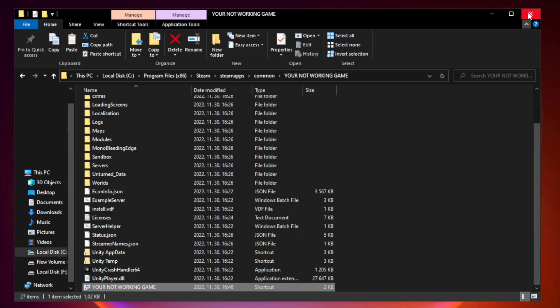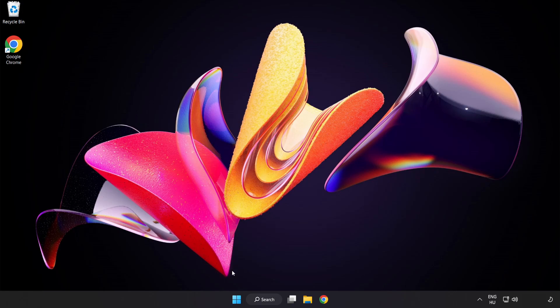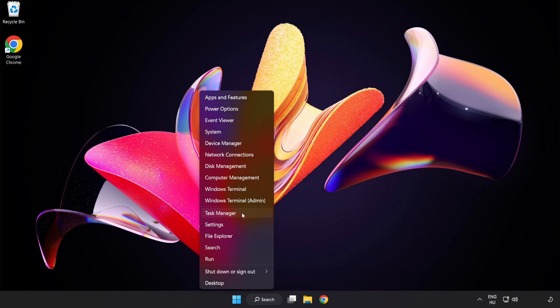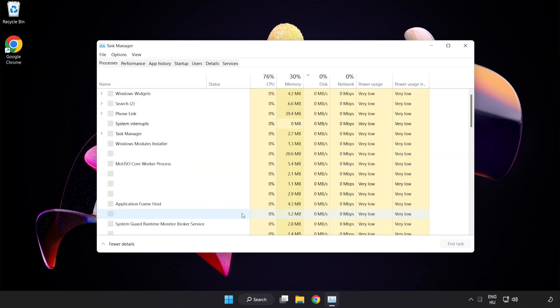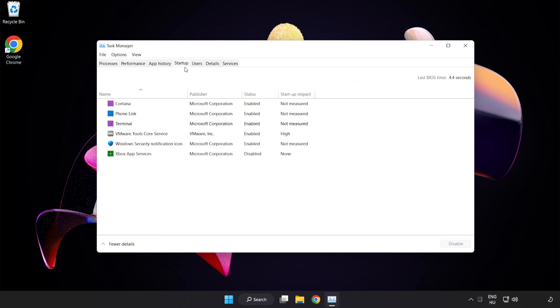Close the window and try to play the game. If that didn't work, right-click the Start menu and open Task Manager. Click Startup and disable applications you don't use. Close the window.